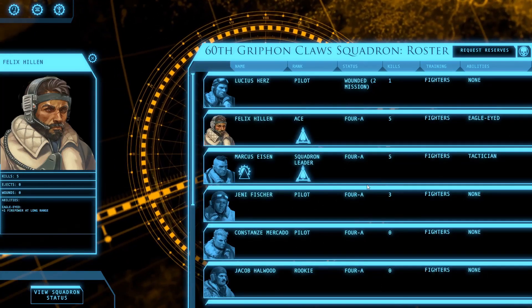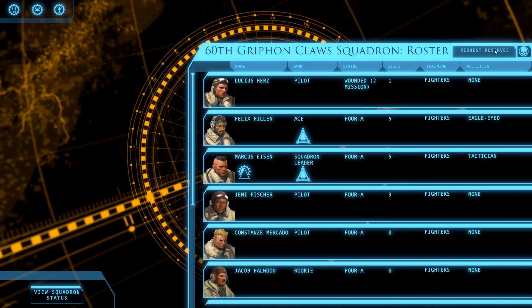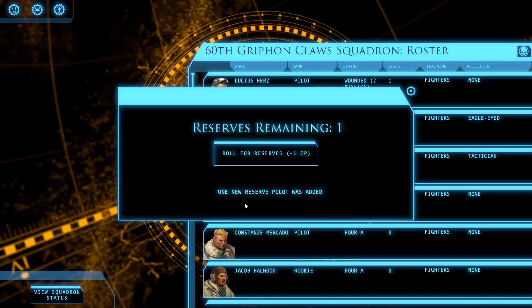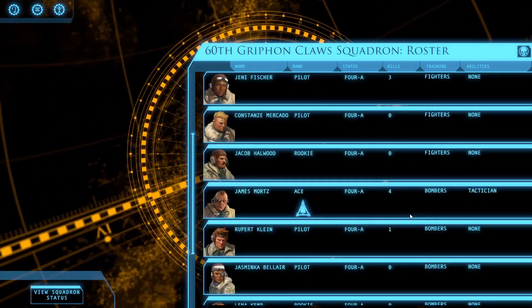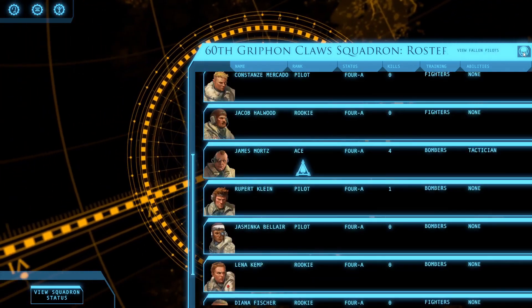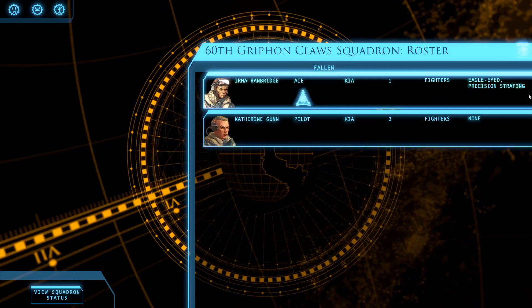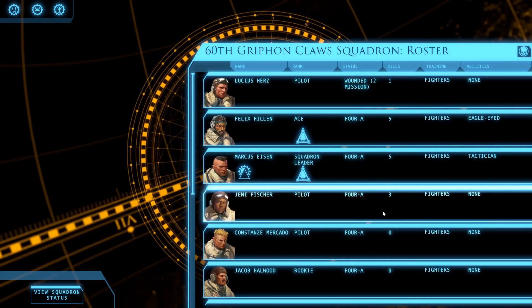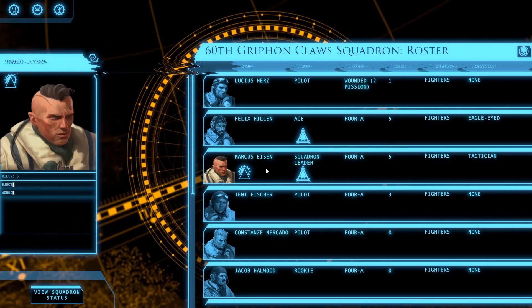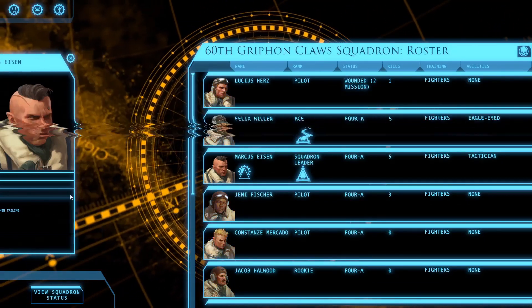We ran low so we can actually request reserves — let's roll to see if we get a new pilot. We got two new pilots. We can scroll down and see our following. We have lost two — we lost Irma and Catherine — but we got some extra pilots back. We got a couple guys here with five kills each, which is good. Once they reach five kills you get to rank them up.